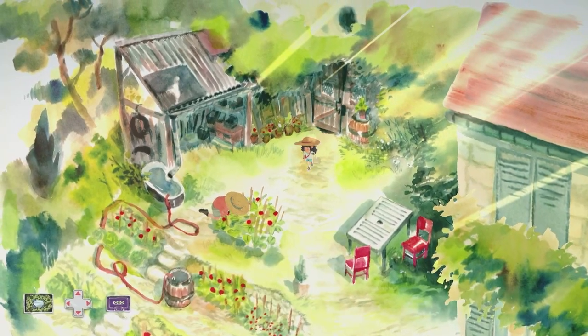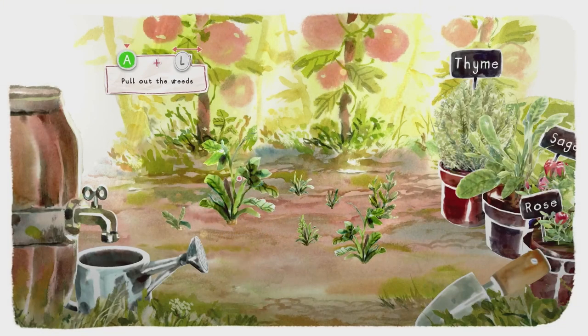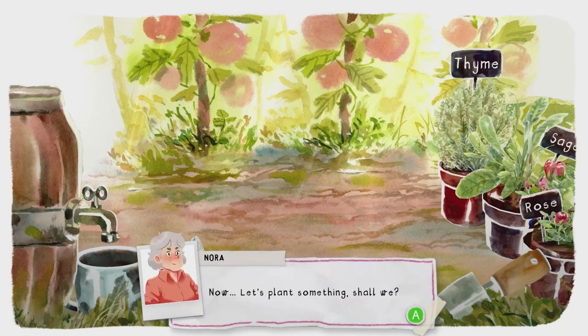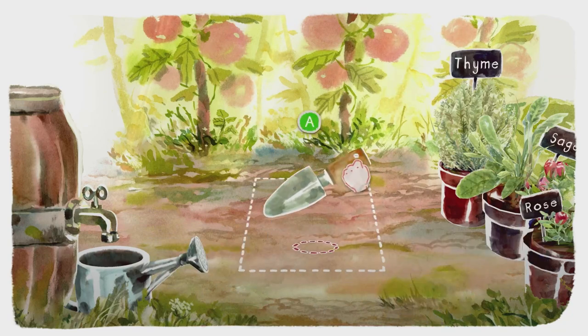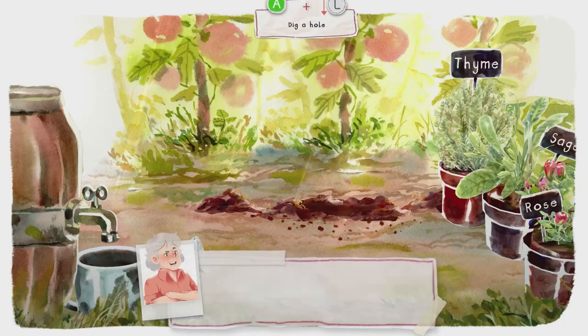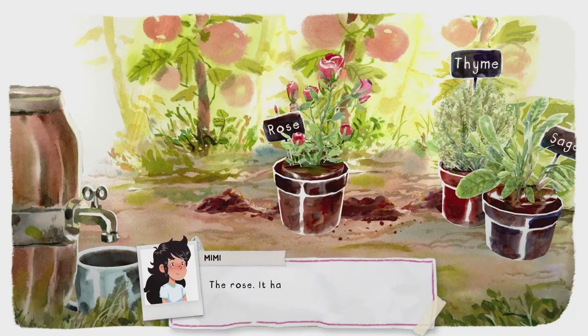Now we have a mini game. Interact with grandma, then pull up some weeds — press A on the weeds and shake the left stick left to right. Once all weeds are done, pick up the trowel in the bottom right corner and hover over the square until A appears to dig a hole. Then pick a plant — I'm going to choose the rose bush.